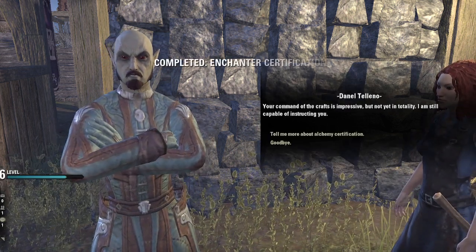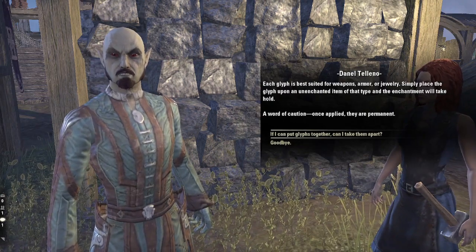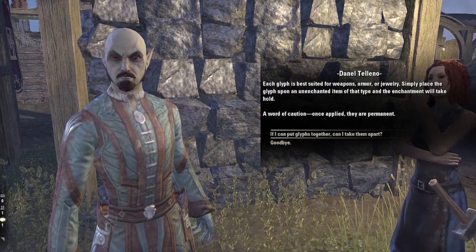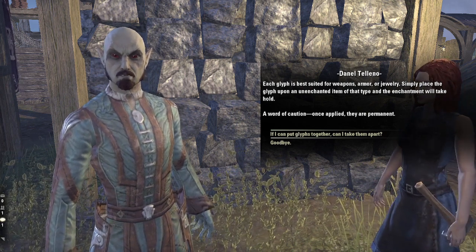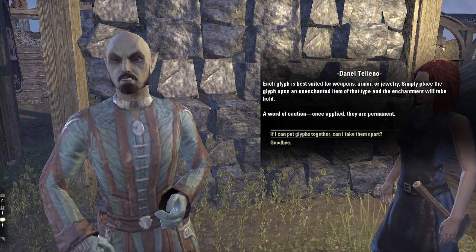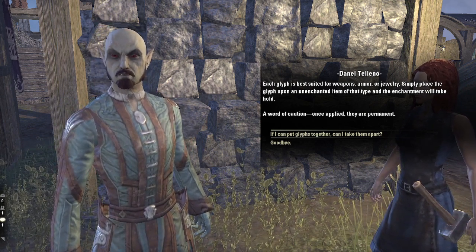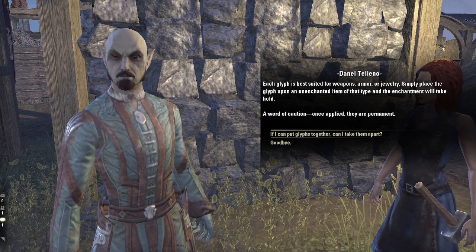Your command of the crafts is impressive, but not yet in totality. Each glyph is best suited for weapons, armor, or jewelry. Simply place the glyph upon an unenchanted item of that type and the enchantment will take hold. A word of caution — once applied, they are permanent.